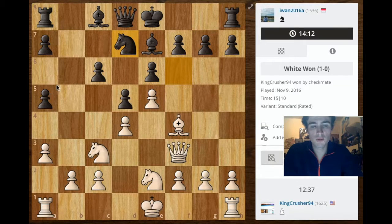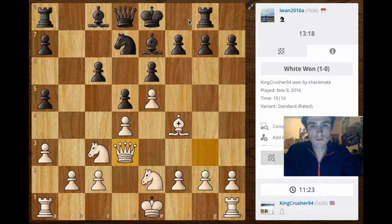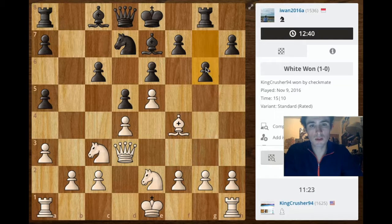I go ahead and bring my bishop out, bring my queen out, develop my last minor piece, and kick his knight away. He's now confined — this bishop isn't going anywhere fast. I threaten this pawn right here; he goes ahead and moves the rook, which was basically my whole point of moving my queen here: to stop him from castling. I immediately come back over here to centralize my queen, and I'm threatening this pawn now, just baiting him to move this pawn.